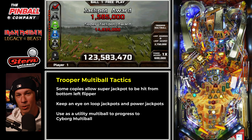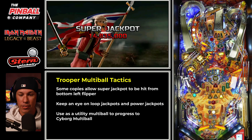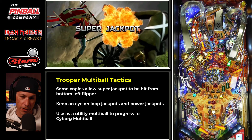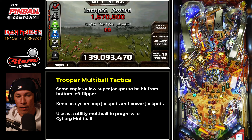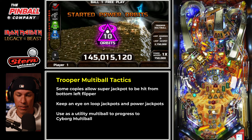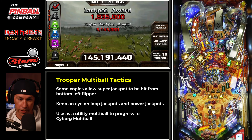I want to keep this simple and not overwhelm you with all these different details. The important part is knowing the pathway and direction you're trying to go with the game. If you're working towards cyborg multiball, using trooper multiball and mummy multiball are great ways to make progress, especially on ball one. If you can do that early on, that's great.